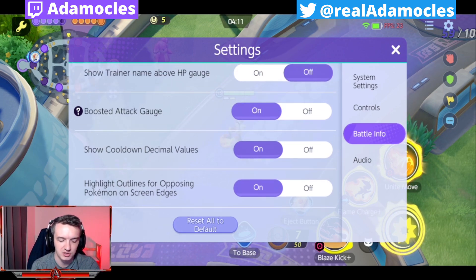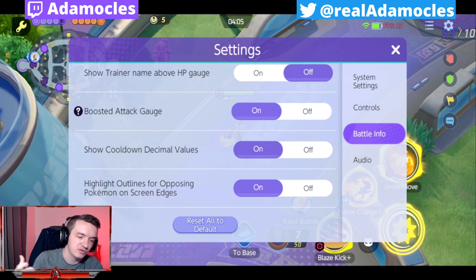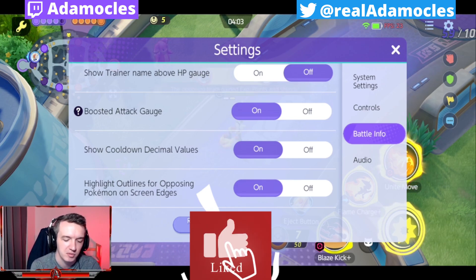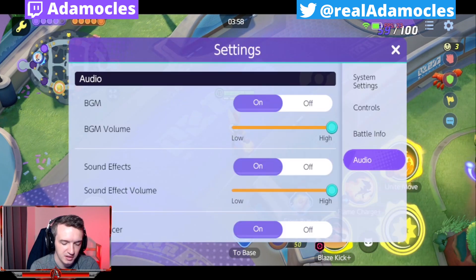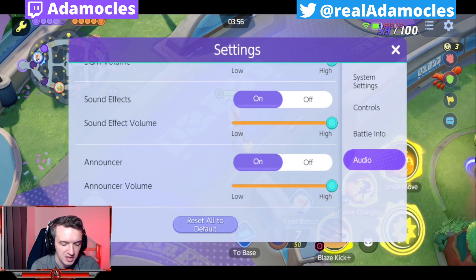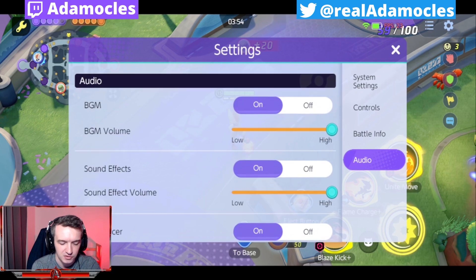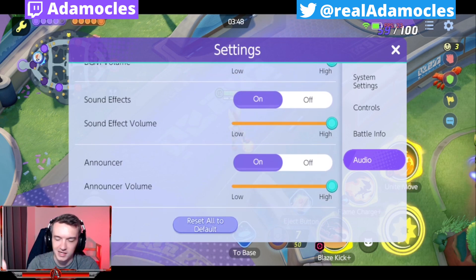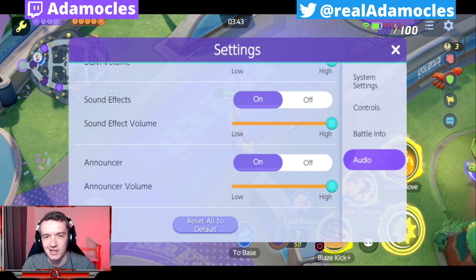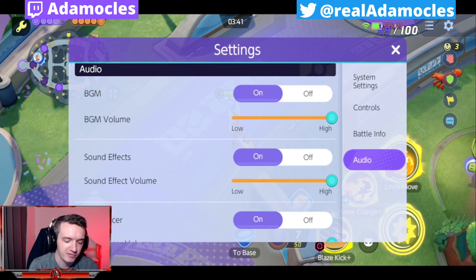Highlight outlines for opposing Pokemon on screen edges — there's no reason not to turn that on. It's just something that gives you more information and makes opposing Pokemon easier to see. That is pretty much it. The other settings are just audio settings — totally up to you whether or not you want to have those on. Some people like to play without the background music or the announcers so they can just focus on the actual abilities and listen to their cooldowns. But again, personal preference.